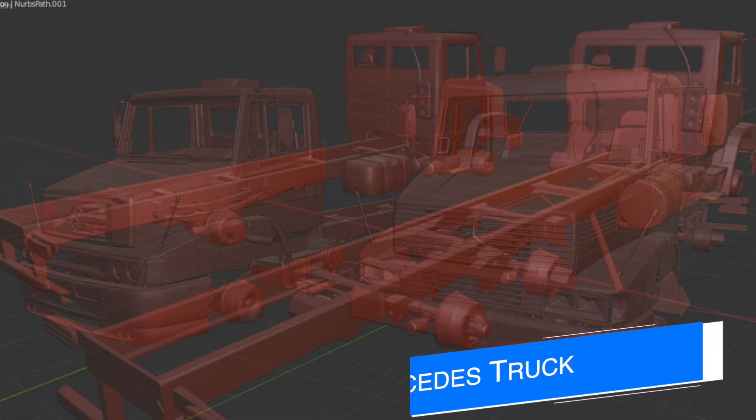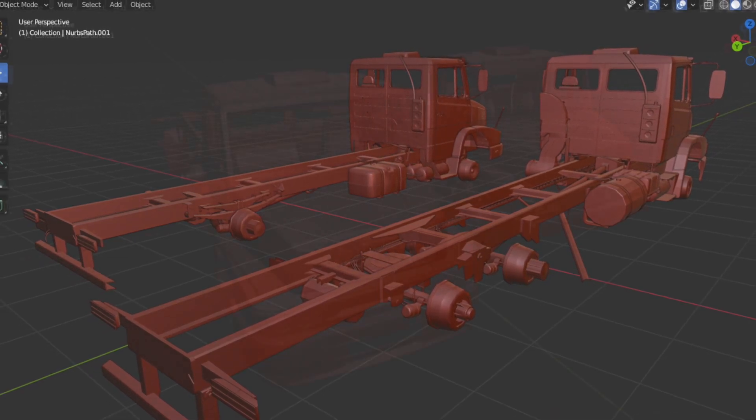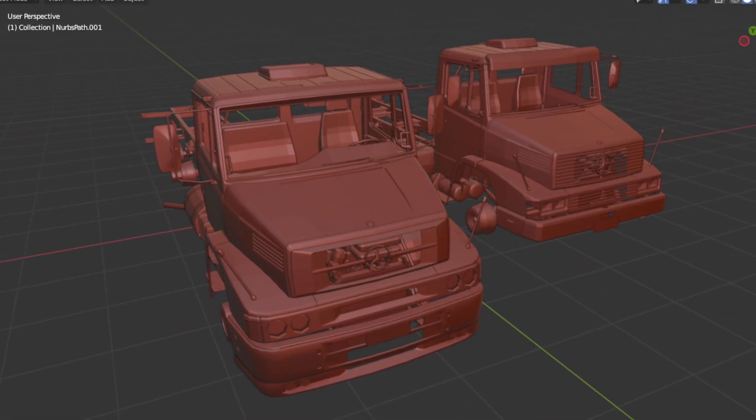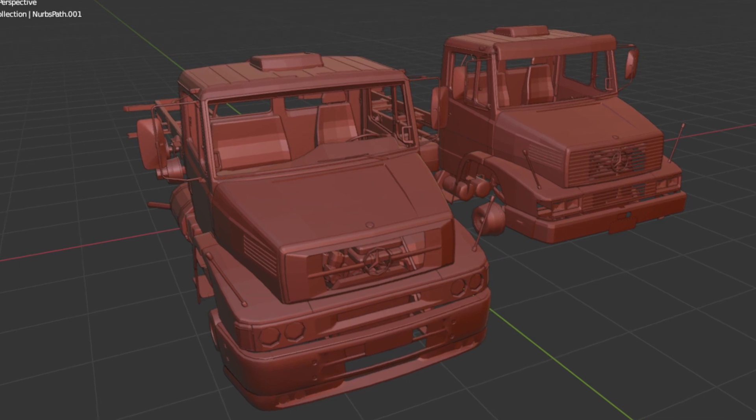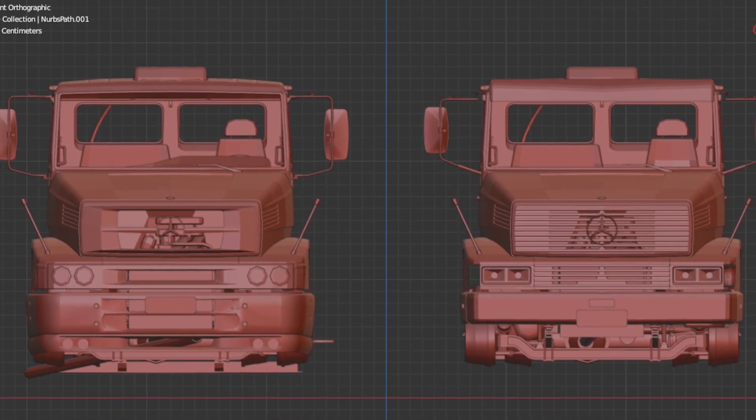Cola Modding has some more work done on the Mercedes L1620 truck, also known as the Lizard L1620 for those on consoles. We haven't seen anything on this mod in a few weeks, but Cola is back. Today they say the 3D model is finished or very near completion — just missing the dashboard — and the interior is going to be made this week.